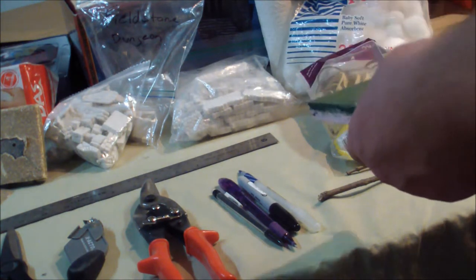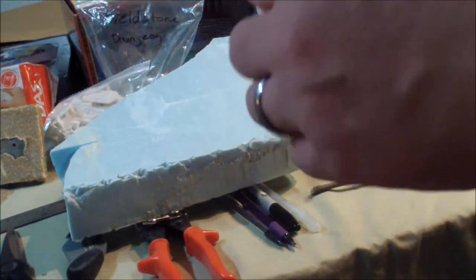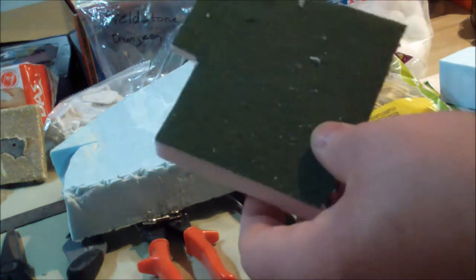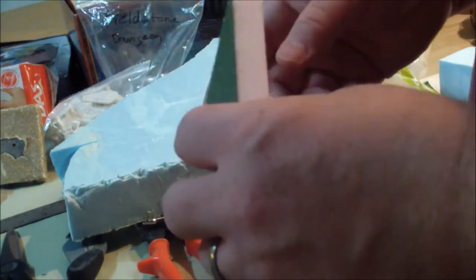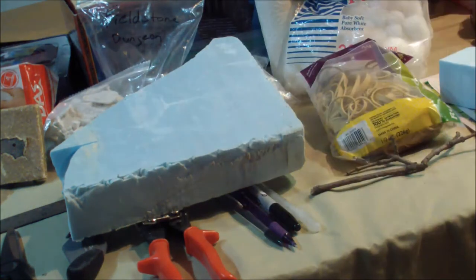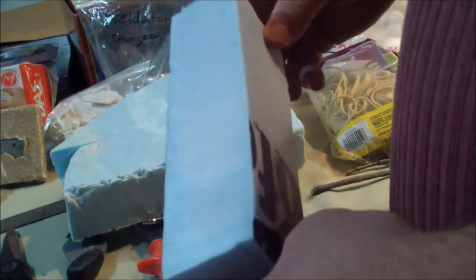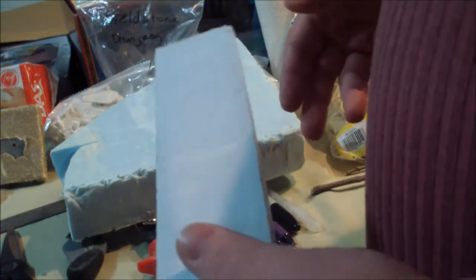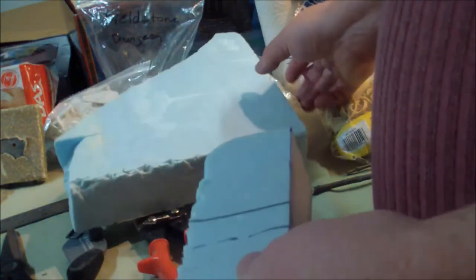Blue or pink foam comes in half-inch, one-inch, or two-inch denominations — it's insulation foam you can get pretty much anywhere. Here's a half-inch piece of pink foam — it's already been flocked from a previous project — and some blue foam scrap pieces that are still good for turning into something smaller. I actually keep a box where I throw the larger scrap chunks so I can work on them later; maybe they'll become a small hill or a rock ridge.